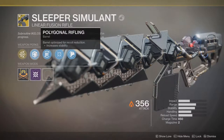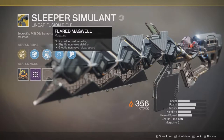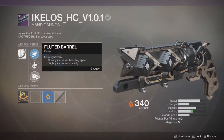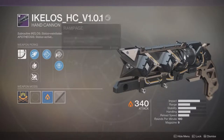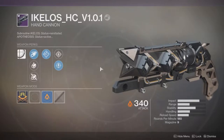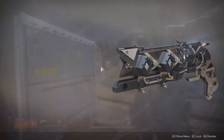The quest for Sleeper Simulant starts by just completing the Warmind story. You're getting a hand cannon called Ikelos HCV 1.0.1. Its first step is to get headshots on Cabal and general Hive kills with this hand cannon on Mars. You need around 100 kills each — it takes a few minutes. I'm going to show two spots where you can farm those very easily and efficiently.